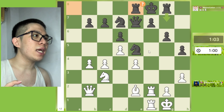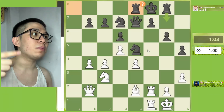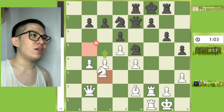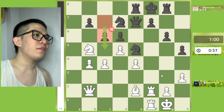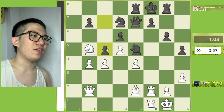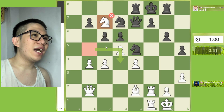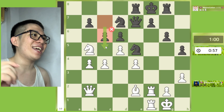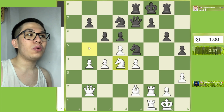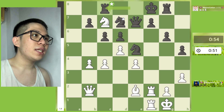The best continuation on this position is Rook c8, my fellow chessers. So let's continue on Rook e8, then Knight b5 — mistake. The best continuation on this position is c5.